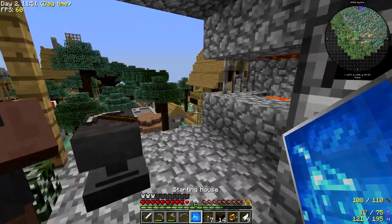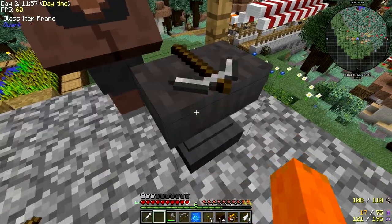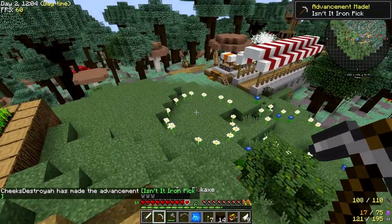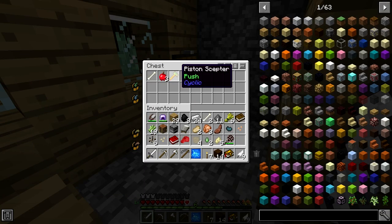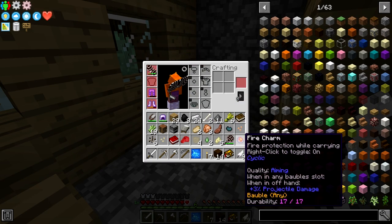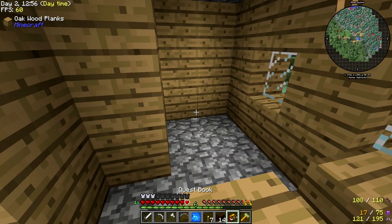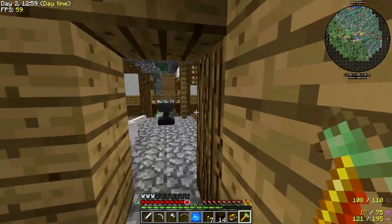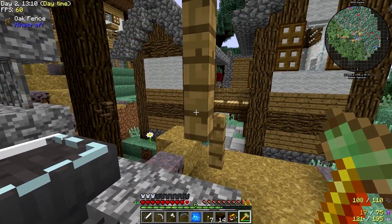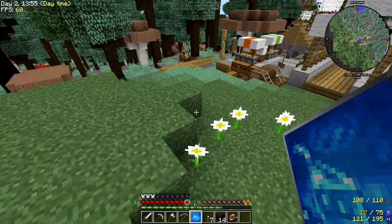Let's go ahead and place our starting house here and see what it looks like. I kind of want that - give me that pickaxe. Thank you very much - that's the easy way to get a pickaxe. There's a piston scepter - what does that mean? There's a biome crystal too. Fire charm - it's a bobble so we can put this on. Let's test this piston pusher - I'm assuming it would push stuff. It just pushes blocks.